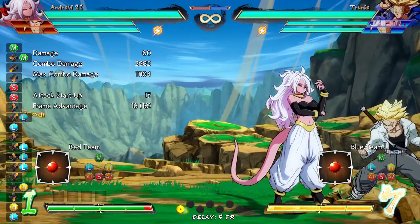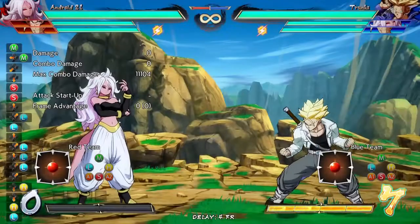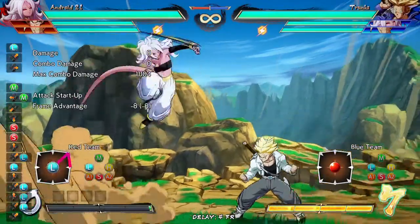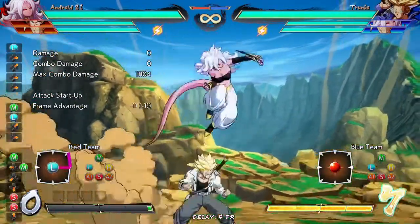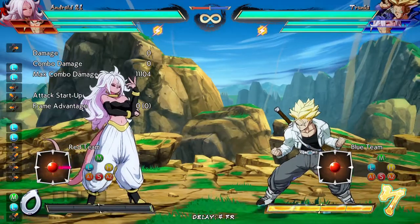Pretty simple, right? All you want to do is rejump. As you're doing this, you want to do light, medium, delay, light, light. It's pretty easy. Since the way her jab works, you have a lot of leeway. And you can technically switch sides at 80 points.